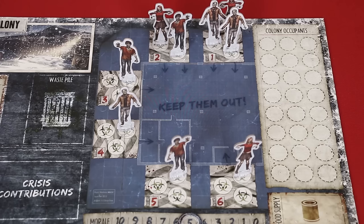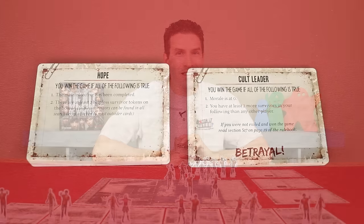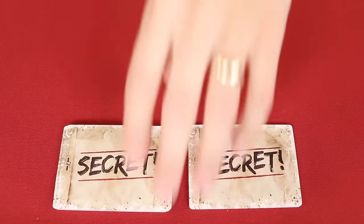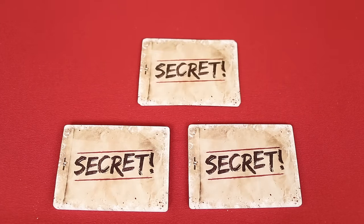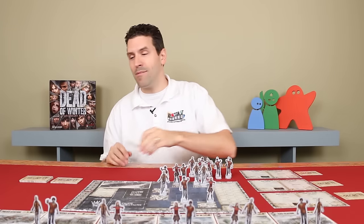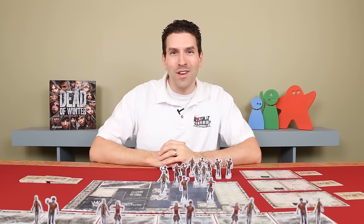If left unchecked, the early entrances are going to fill up the quickest — we'll talk about the dangers of that a little later. Along with the main objective, each player also receives a secret objective that they need to privately complete in order to win. There are both non-betrayal and betrayal secret objectives. Separate them into two shuffled decks, then deal two non-betrayal objectives per player into a single face-down pile and shuffle in one betrayal objective. Deal one to each player, then return any unused objectives back to the box without looking at them. Because you're not allowed to reveal your secret objective, you'll never know if there's a traitor in the group or not.